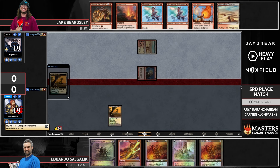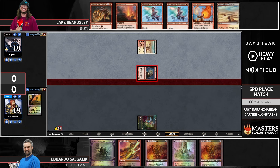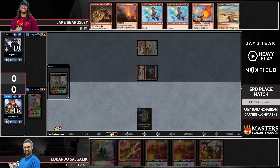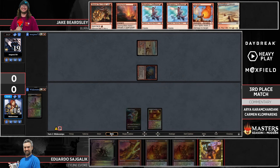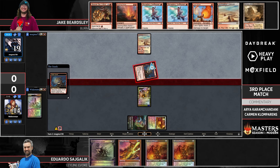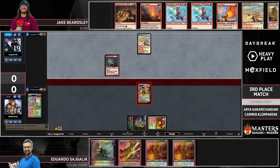We see Goblin Guide come down on the first turn for Jake, and this Searing Blaze is the kind of thing I'd expect to be bad but it looks pretty good here. You've got to get rid of those Scions some way or another, and getting in some damage on top of that is nice. Searing Blaze only deals three damage on the kicker landfall trigger but can notably kill Orcish Bowmasters at instant speed with one damage at any time, which is really relevant for turning off life gain for Eduardo.